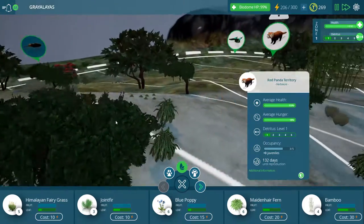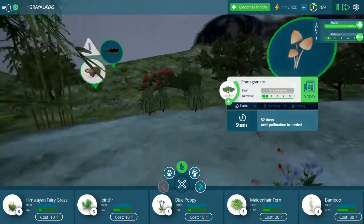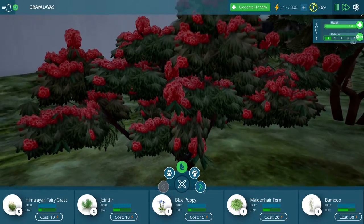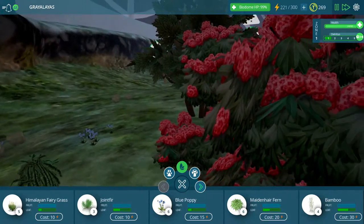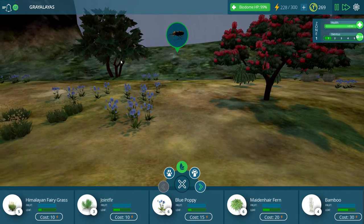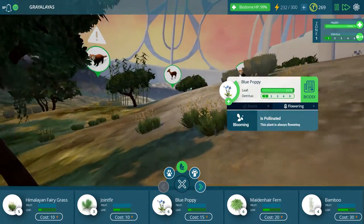Look at how tall this bamboo is compared to - oh, that's a pomegranate. I was going to say the rhododendrons, but I think that the rhododendron is over here. Look at the flowering this thing is doing. Let's zoom in a little bit on this. That is beautiful - it's almost like full of roses or something. Very interesting red and green coloring. When you put it next to these blue poppies, that color scheme is just magnificent.